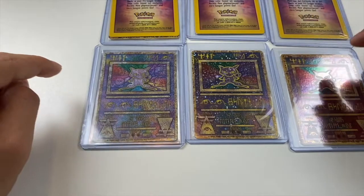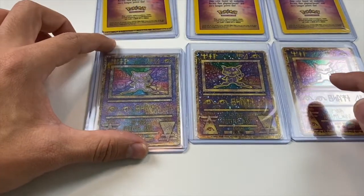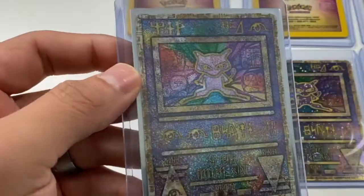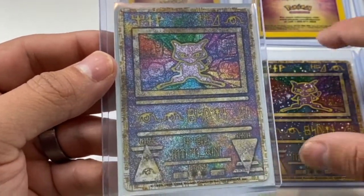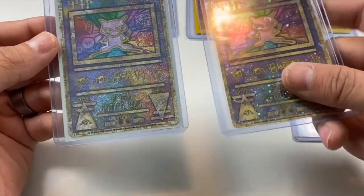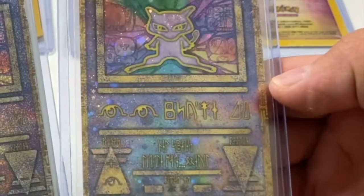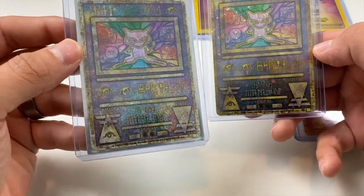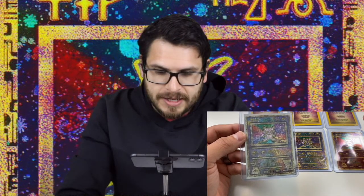Looking at it next to the others, you can see a few differences. The biggest difference is the pattern — it looks speckled, the holographic pattern looks speckled compared to this one, which has that Cosmo thing where you see the swirls. And then this one is just all speckled. So that's the first way you can tell.